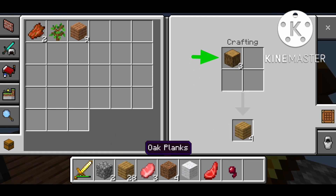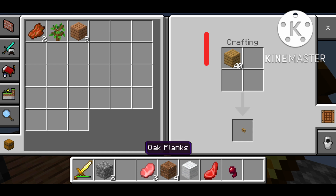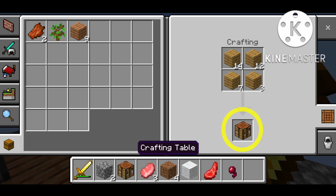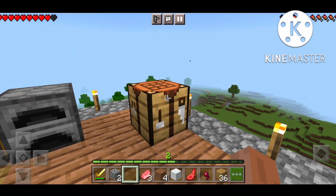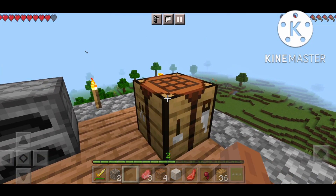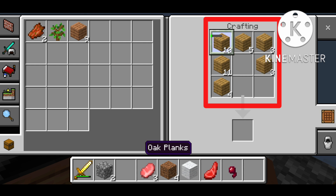The wood will convert into a plank. We will make a plank in four sides. We will make a graphical piece. We will make a chest. We will go to a graphic table, tap into a plank, make a plank in four sides, and make a chest. It's very simple.